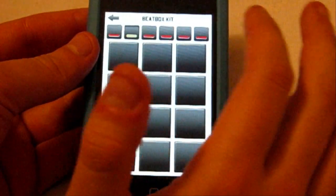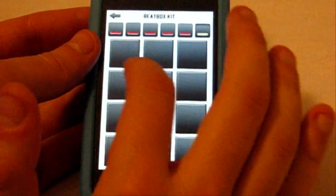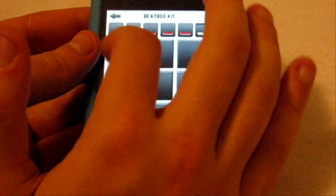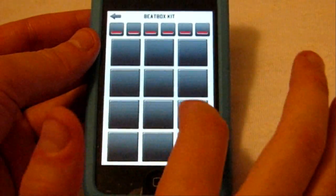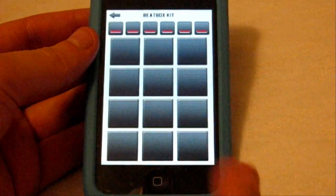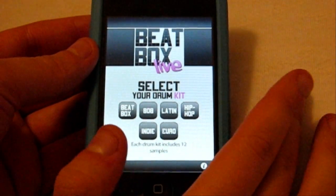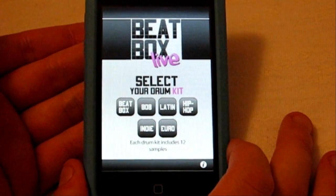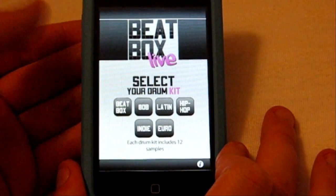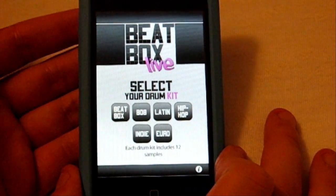All it is is 12 different pads — you can do a couple different loops and play those behind your beats. As you can see, none of those loops really go along with beatboxing at all. There are six kits overall with a bunch of different noises and beats you can make. The only thing that kind of stinks is there is no record feature, so you can't save your own beats to work on them later. You have to make them all fresh every time, which is really a letdown — especially for a three dollar app.